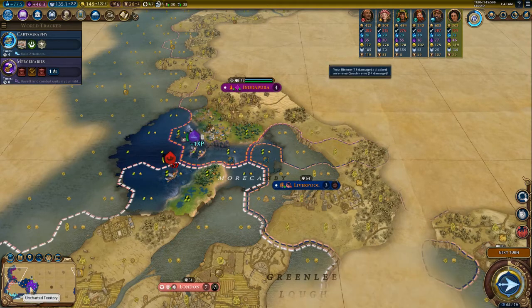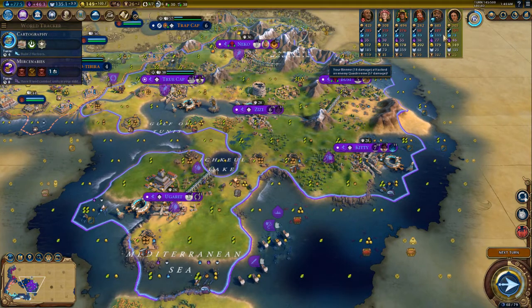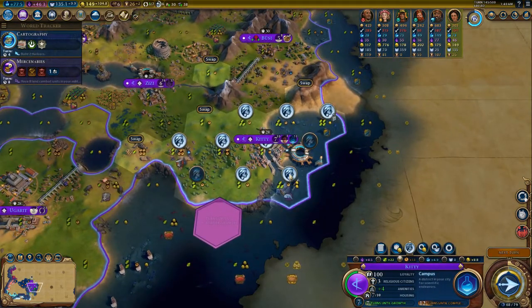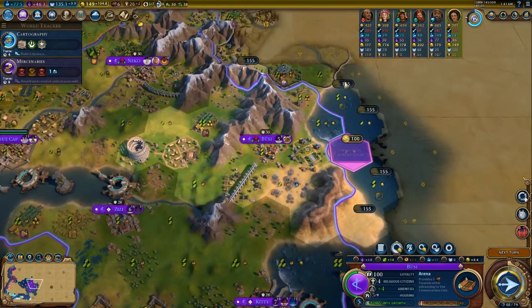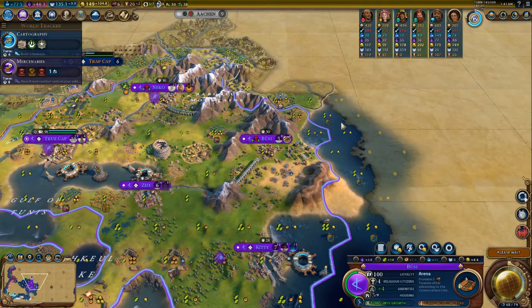Why is this constantly sitting here — nobody's doing anything about it? This dude has nearly 150 science but can't handle a barbarian boat. I want you to get this tile which we buy next turn, because I think it's better you get it and not Germany.